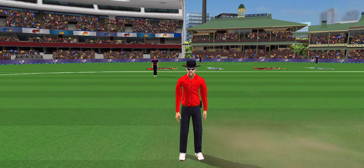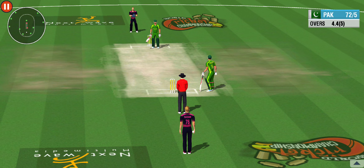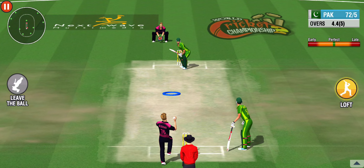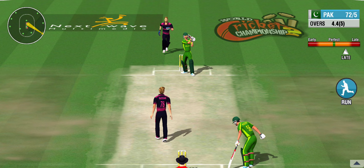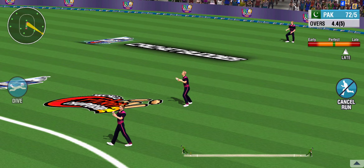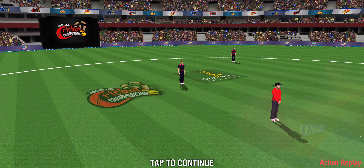He dives wildly back to the crease. Is he out? The bails fly up, but the umpire's finger doesn't. He's safe. He's kicking himself for that shot. Easy catch by the fielder.